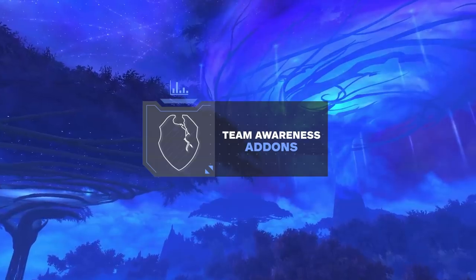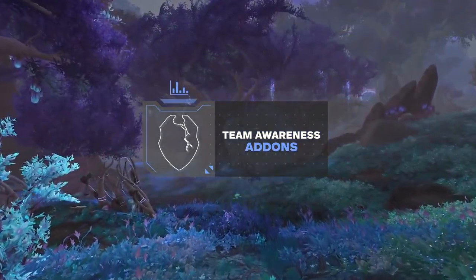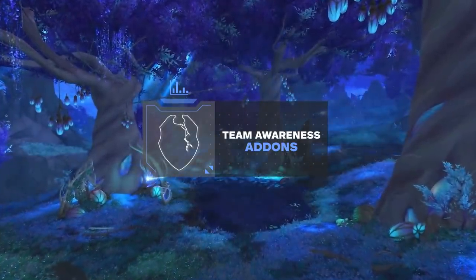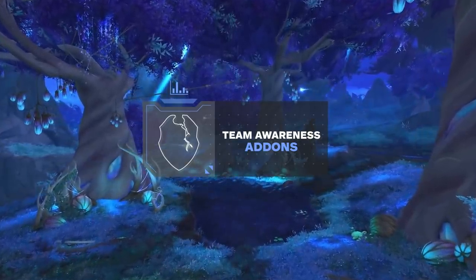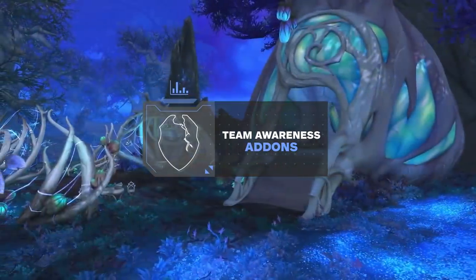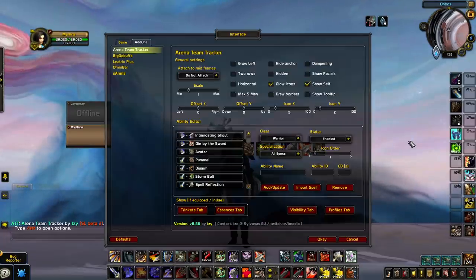Next we're going to look at a couple of add-ons that can be used to increase your awareness of your own team. While Gladius, S-Arena, Big Debuffs, and OmniBar are mandatory, the add-ons in this section are optional — you shouldn't feel pressured into using them, but they're excellent tools for improving your awareness and giving you more information to help with decision-making.